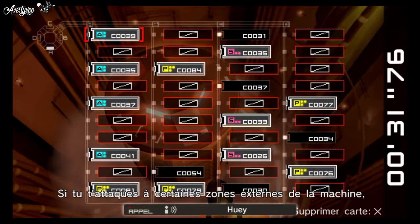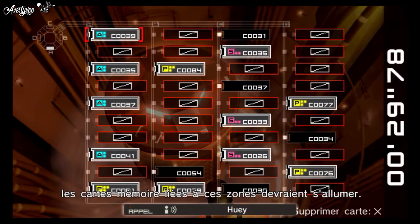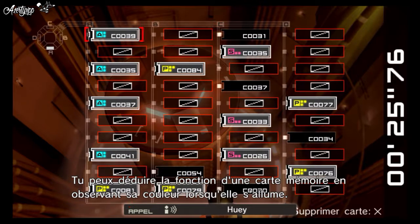If you attack parts on the exterior of the machine, the memory boards that control those parts should light up. You can tell what a memory board does by looking at its color when it lights up.